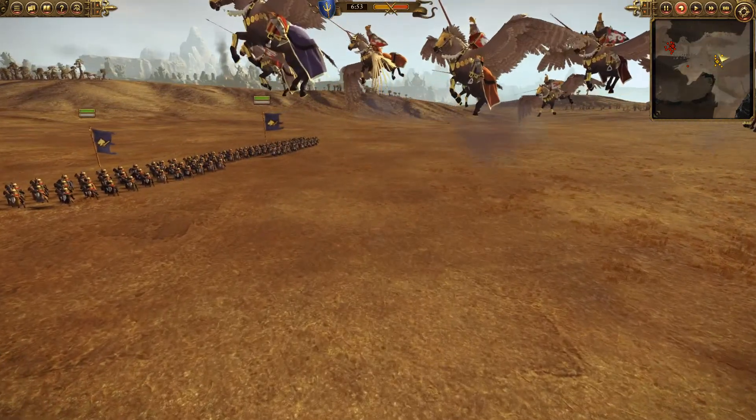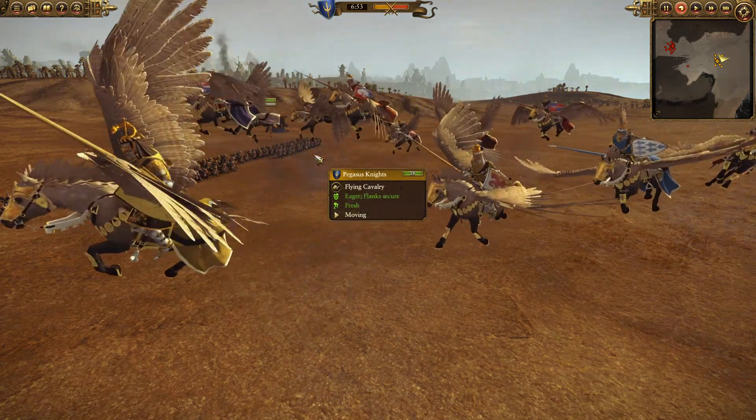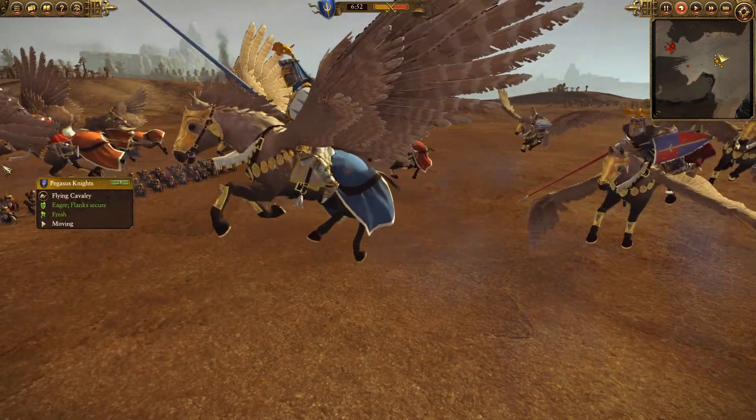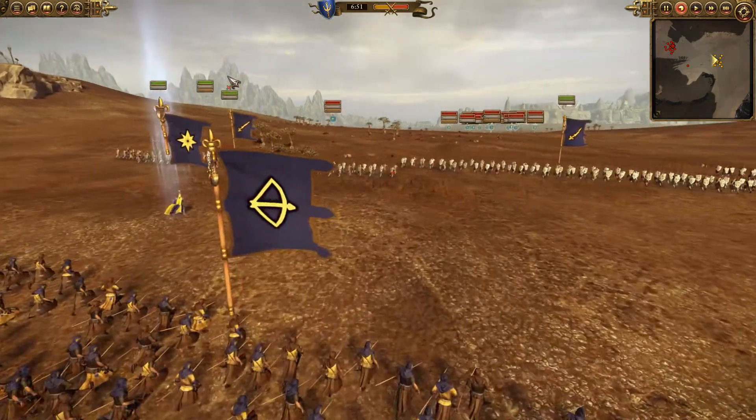And then bringing up the rear is my centrepiece - some Pegasus Knights. Beautiful flying beasts, very mobile, very heavy hitters as well. So as you can see, I've brought a strong anti-infantry build here which would be a perfect counter for the Dwarves. While my men move in, let's have a look at what the Dwarves have.